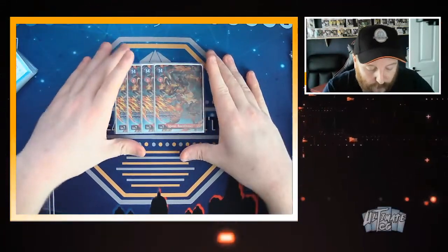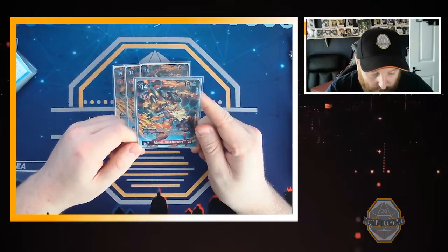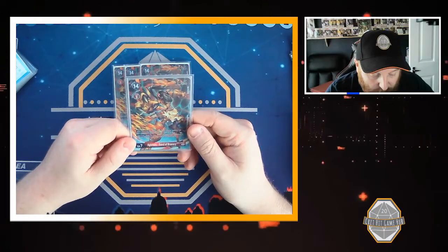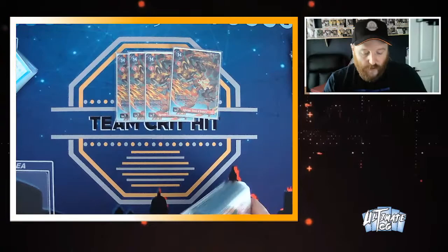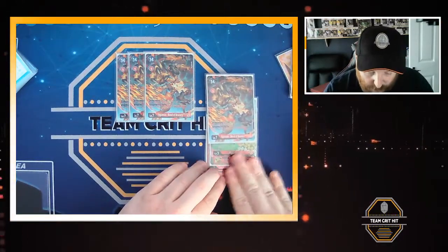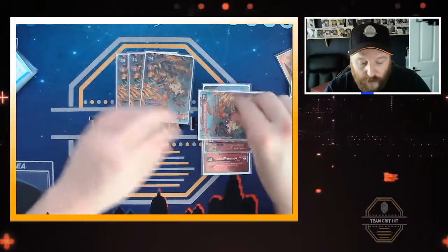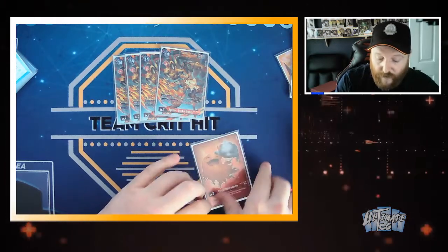Then we have the big man himself — 4 Omnimon Bond of Bravery. This card is absolutely bonkers. It's 14 cost, 3 to evolve, 14,000 DP. When attacking, if you have a Tamer in play, delete one of your opponent's Digimon with 13,000 DP or less. You're always going to have a Tamer in play because you need Tai to actually play this. Your turn, once per turn, when an opponent's Digimon is deleted, trash the top card of your opponent's security stack. So with the Demi-Meromon, that's a 15k DP attacker with security attack plus 1 because of the Agumon — you swing, delete a blocker or whatever, trash the top card, then do two more checks. It hits for 3 security total, which is very strong.